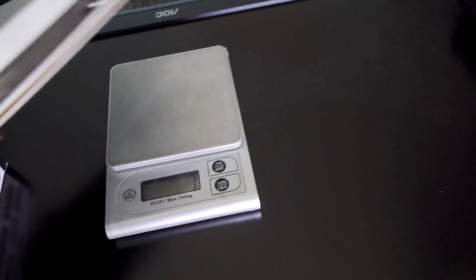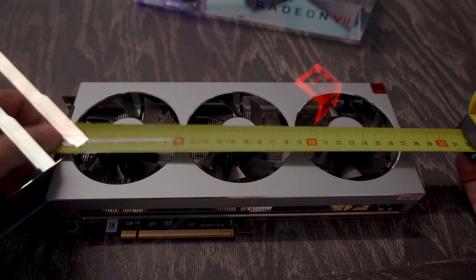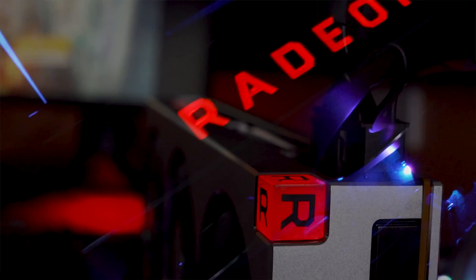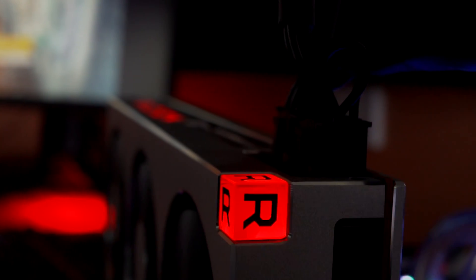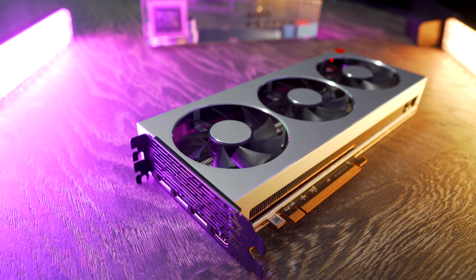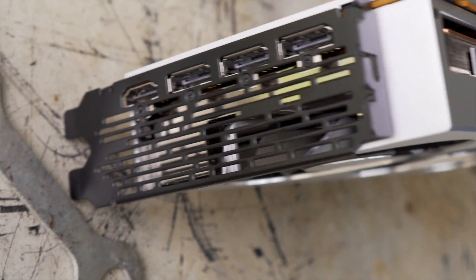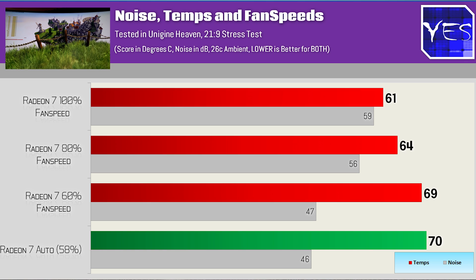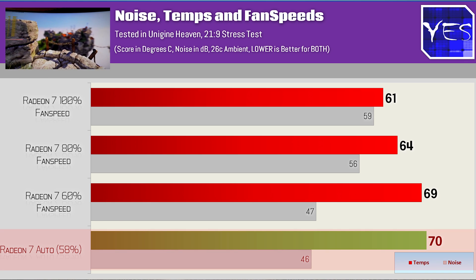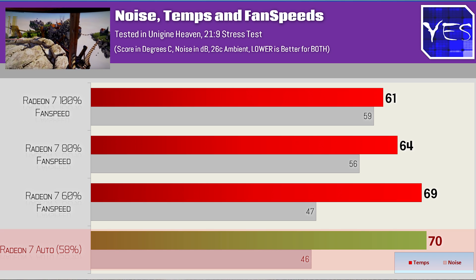The card weighs in at 1.3 kilos, comes in at around 27 centimeters long, is a dual-slot card, features a backplate and a Radeon logo that lights up, as well as a red cube on the side. It requires two eight-pin power connectors, and on the rear you get three DisplayPort 1.4s and an HDMI 2 out. The triple 80mm fans make this card so much better than the previous reference Vega 64 and Vega 56 models, allowing only 30 decibels on idle at 23% fan speeds, and in full stress testing with Unigine Heaven, 58% fan speeds produced 46 decibels reaching 70 degrees Celsius.